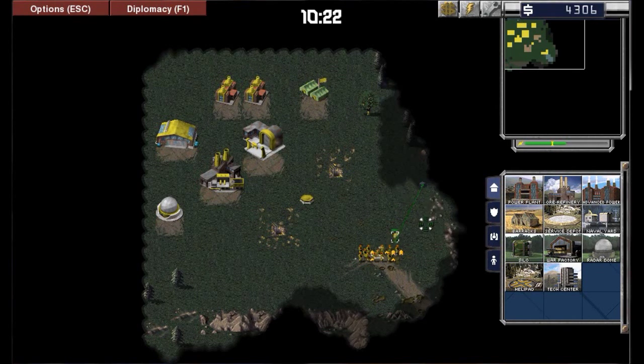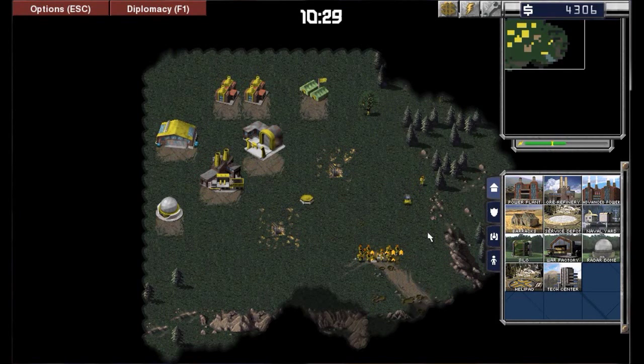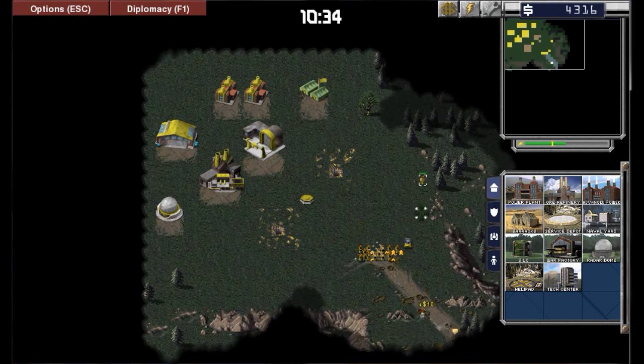As you can see, this guy's just dropped a crate. If you send one of your infantry over to get it, you get stuff from it. Hopefully this isn't an explosive — and look, it's given me a ranger. Very nice.